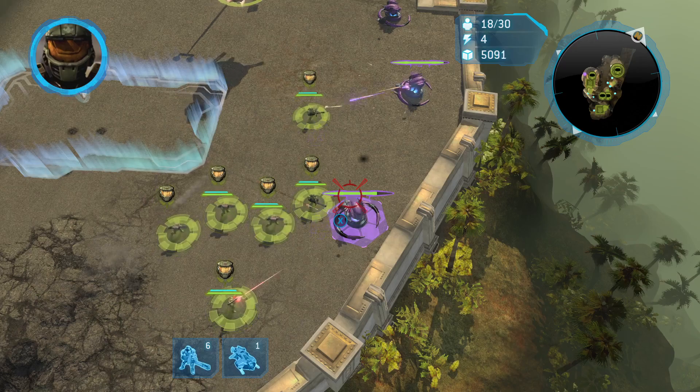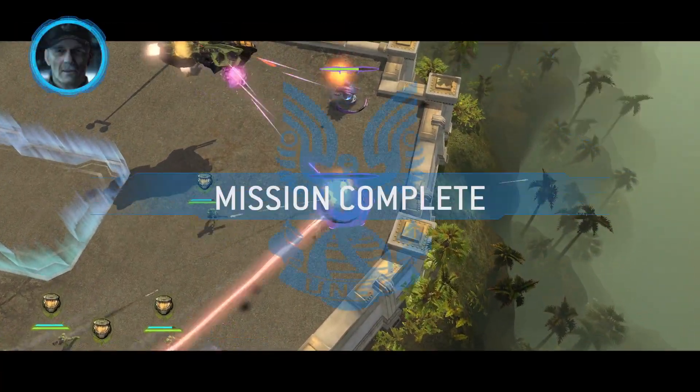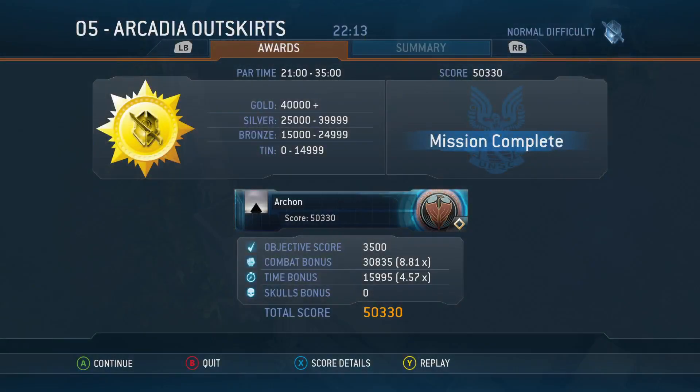Wait, that was it? This is too easy. Sergeant Forge, report to the bridge ASAP. We've got a nuke. Alright, not bad — just had to destroy the enemy base. Well, that's it for this episode. I'll see you in the next one.